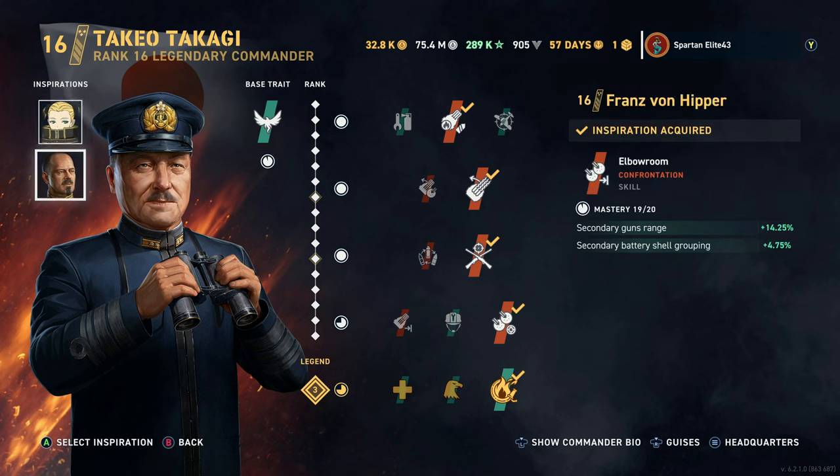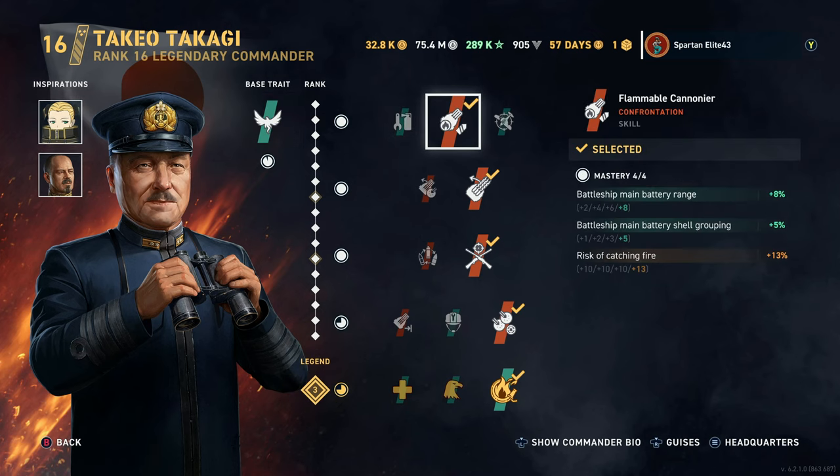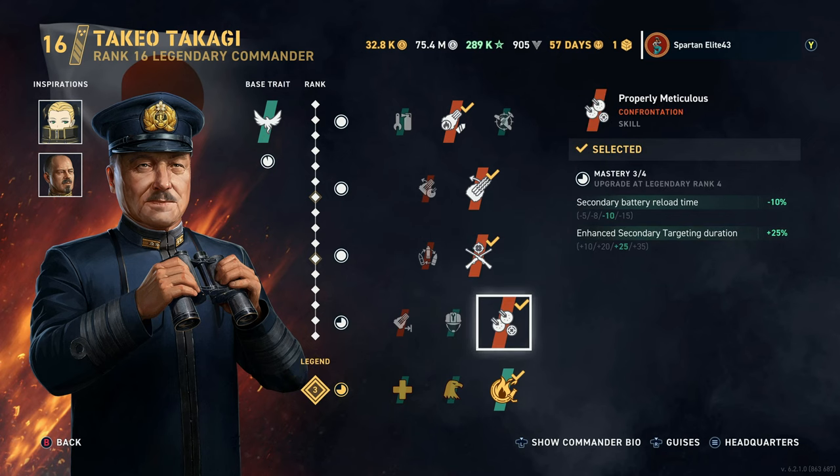We are running Haruna and Hipper as our inspirations. If you don't have Haruna, I would recommend Accuracy or Palo de Rebel for reload, or Arthas — but not Arthas because you're not going to run the plane. Definitely Palo de Rebel would be my pick if you don't have Haruna, so you can buff the reload on these guns a little bit. We are running Flammable Cannoneer, Gyrating Drill Bits, Marksmanship, and Properly Meticulous — a perk that we don't run very often.